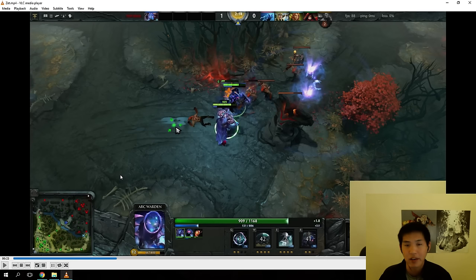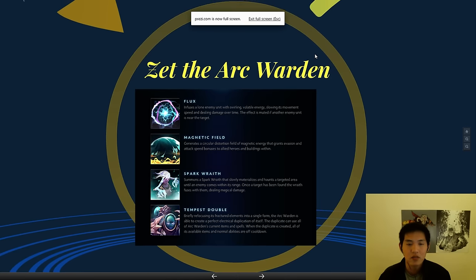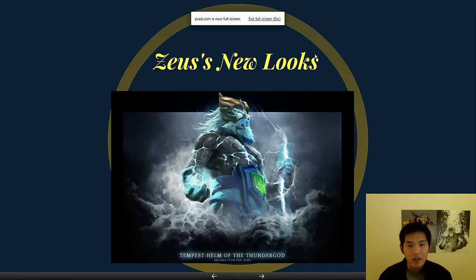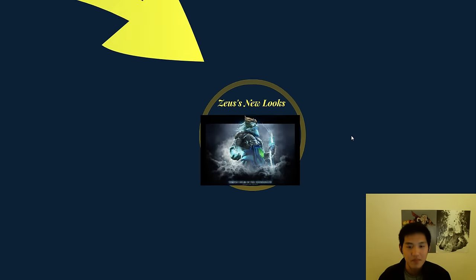I'm still not exactly sure what he does or how he'll change the game. But moving on — one of my favorite heroes, Zeus, has a new look. He actually looks like a badass now — like a titan god of thunder. They're just pretty awesome overall, as are most of the other arcanas that Valve makes.